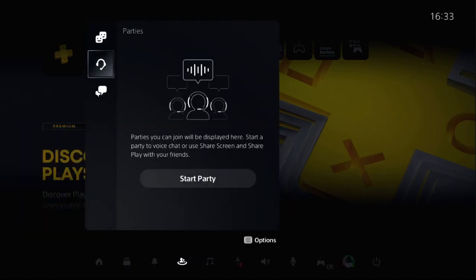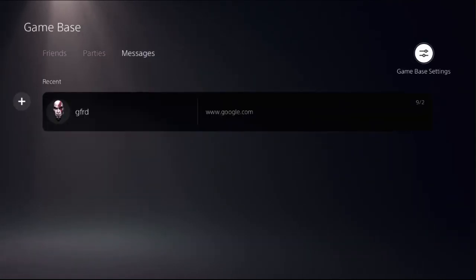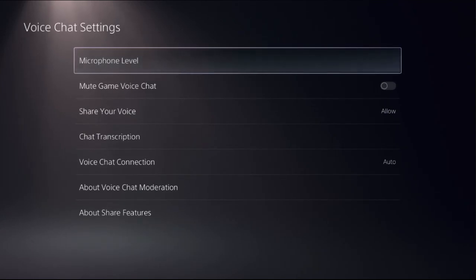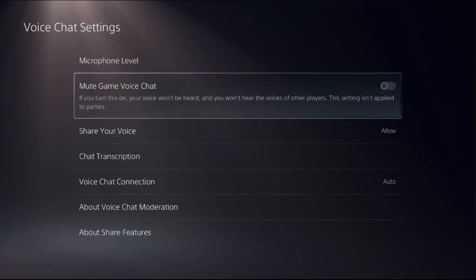Once done, press the PS button again. This time choose Game Base, then press the Options button from the Parties section and select Go to Game Base. From the Game Base settings, go to Voice Chat settings and select Microphone Level. You can adjust the microphone level from here, then select Unmute — if you leave it muted, your voice won't be heard and you won't hear other players. Note this setting is not applied to party.